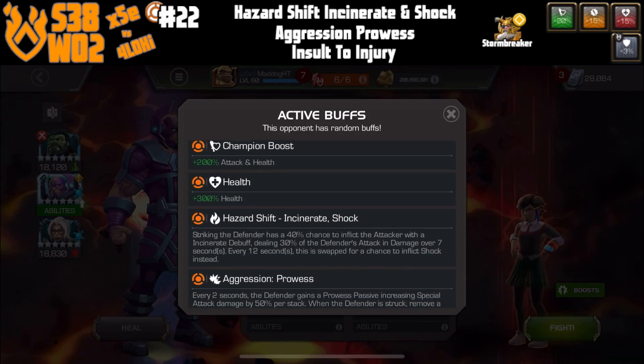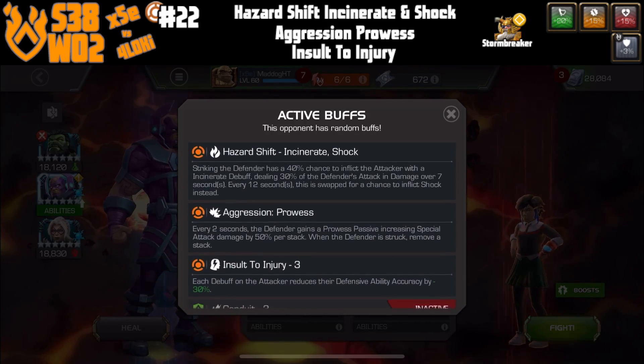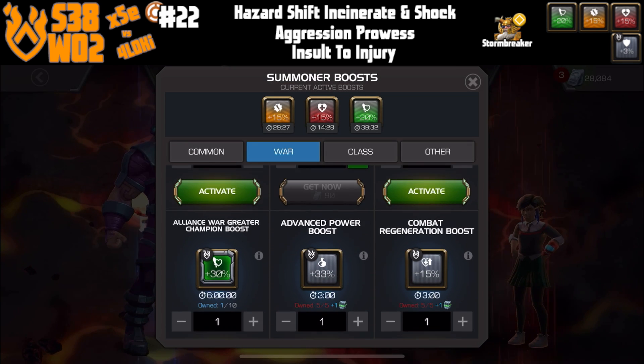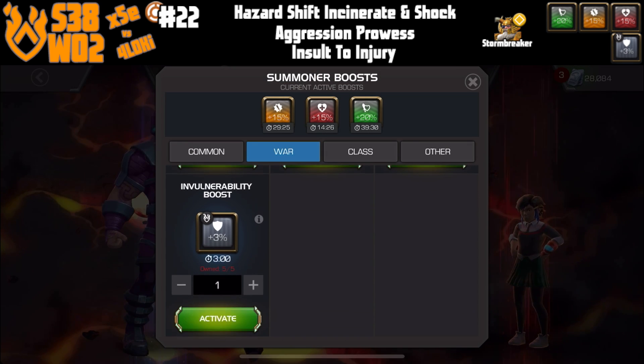With aggression prowess we just want to make sure we're fairly consistently hitting to keep those down, just in case. If you do get tagged you don't want the prowess on the special to build up and just do tons of damage even into the block.